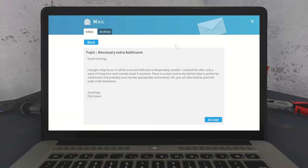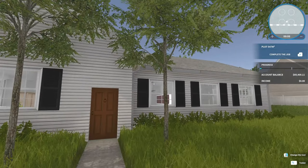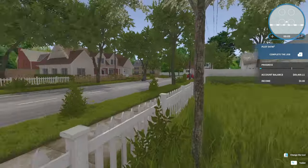Necessary extra bathroom. 'I bought a big house in which a second bathroom is desperately needed. I realized this after only a week of living here and I cannot stand it anymore. There is a room next to the kitchen that is perfect for a bathroom and probably even has appropriate connections.' Well, that's handy. You will also need to paint the walls of the bedrooms. Okay, let's get going. That's a different house — same neighborhood though. And there is the red car.